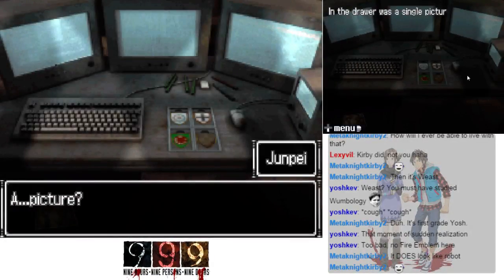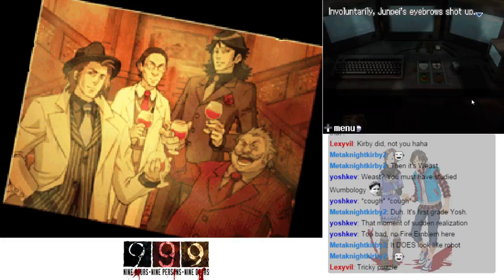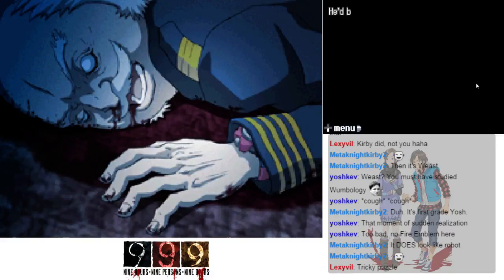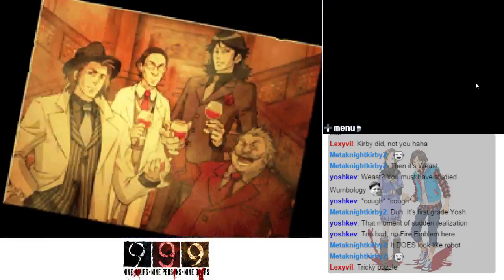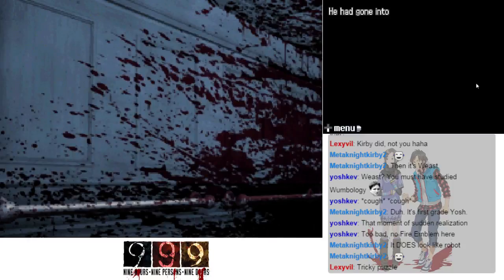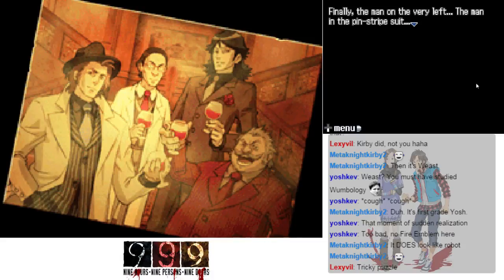In the drawer was a single picture — a photograph of four men. That's definitely who I thought it was. On the right was a man with a mustache — the same man they'd found murdered in the captain's quarters. He'd been wearing the zero bracelet when they found him. Second from the left was a man wearing glasses and a doctor's coat — the ninth man, whose bracelet was number nine. He had gone into door five alone and met an unpleasant end.